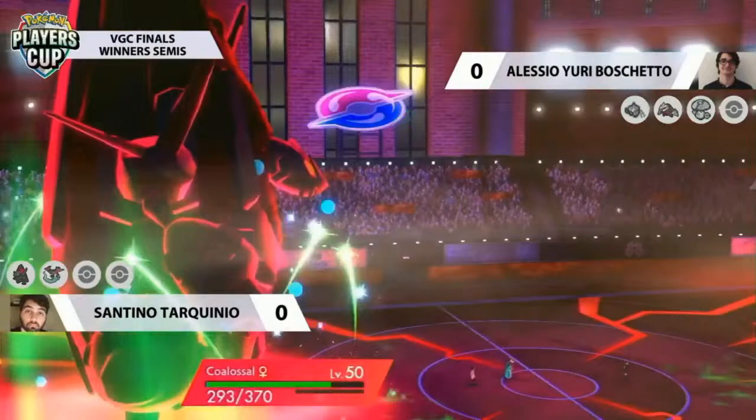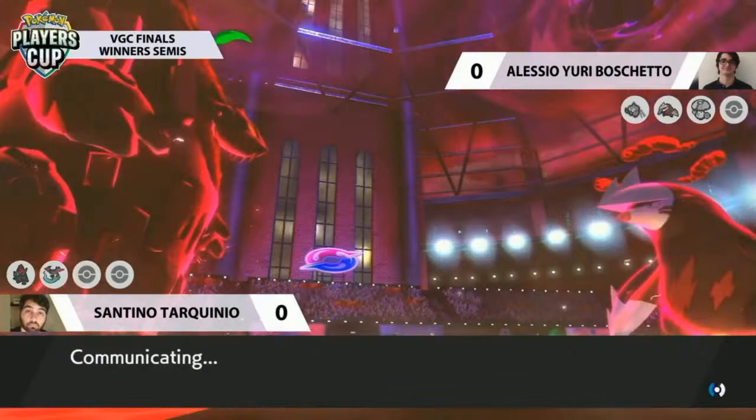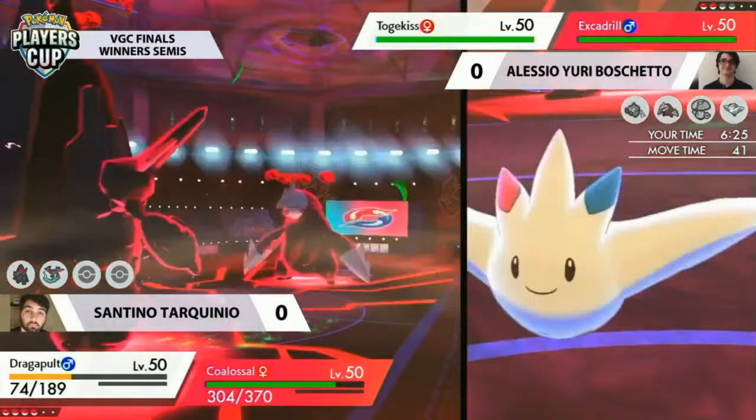Dragapult, thanks to the Ally Switch, is able to take that targeting. Santino is in so much control right now — in the driving seat and calling every single turn exactly how he wants to. Not only did he get everything set up first turn, then he makes a mess of things with the Ally Switch. These are open team sheet tournaments, so you do have to think about these things. They know about the Ally Switch on the Dragapult.